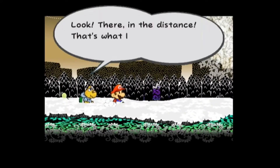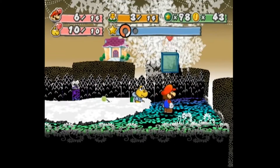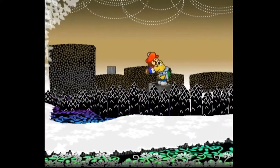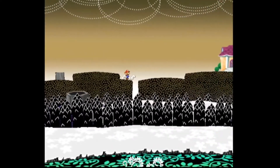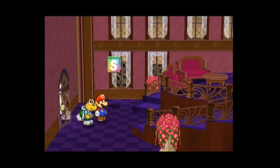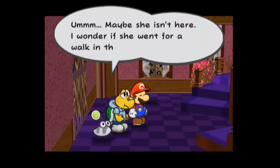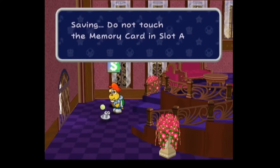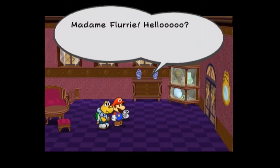Oh hey, there's a house I'm looking for — look, in the distance! That's what I was telling you about — Flurry's place! And hey, here is a place to restore my health! Oh man, that was just what I needed during the last battles. It was a good thing I found it before I really kicked the bucket. So what is in this house? Oh, and a save block! She isn't here — I wonder if she went for a walk in the woods? I think this is a good time for me to save, especially after all that has happened.